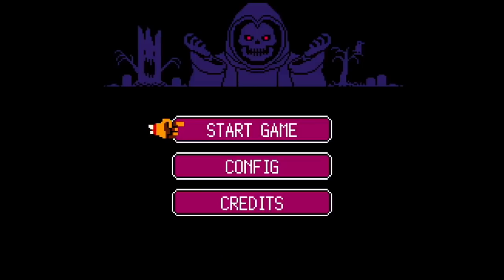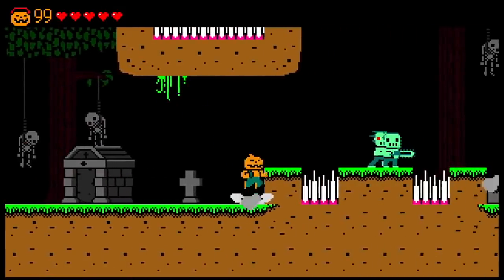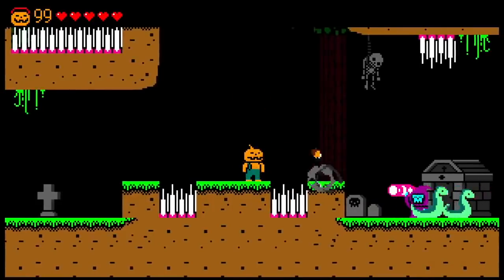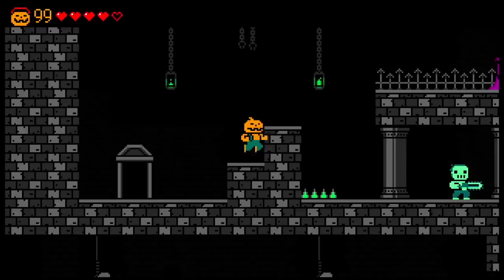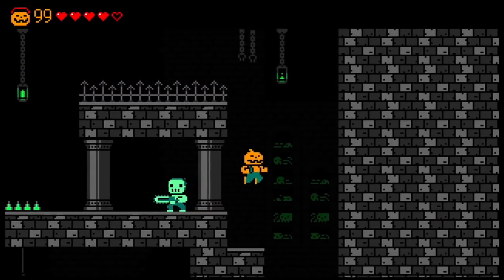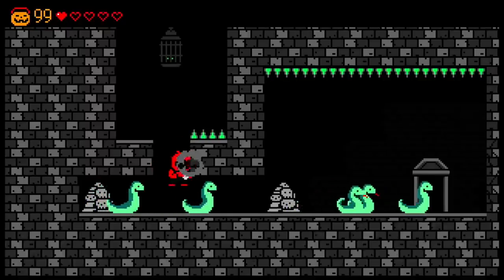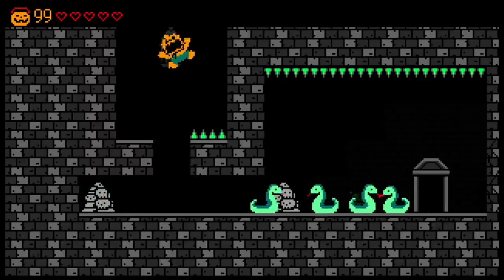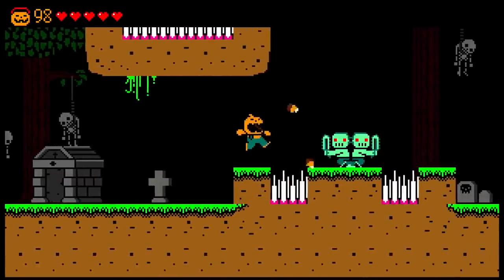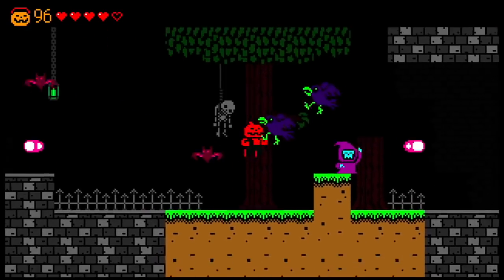Halloween Forever is now available on the Nintendo Switch. The great thing about it — it doesn't matter what time of year it is, it's always time for Halloween. Cute, fun — I love it. You play as a jack-o-lantern guy and you spit out candy corns as your primary weapon. You can pick up costumes along the way like a Santa outfit. There are other costumes you can unlock while you play. You will die a lot, but there's an option for 99 lives if you just want to go through and enjoy the game — they give you that option right up front.